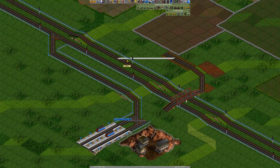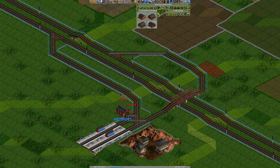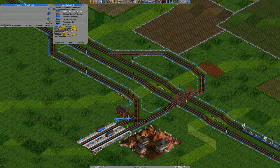I want to go one more past the signal — it's just a bit nicer. I normally put the depot on that side, but we'll put it here. In this game they won't be able to use it because I disabled that years ago, so that's fine.